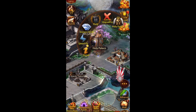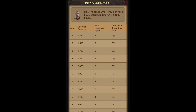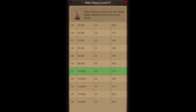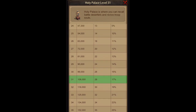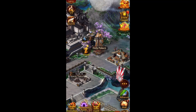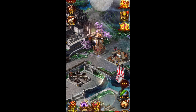I'm also increasing my Holy Palace level. You can see the death-into-troop-soul rate going up. Once I get to level 35 I'll get another 8%, and at level 35 I'll also be able to put a duty officer on, which will further increase the rate of everything in the building.